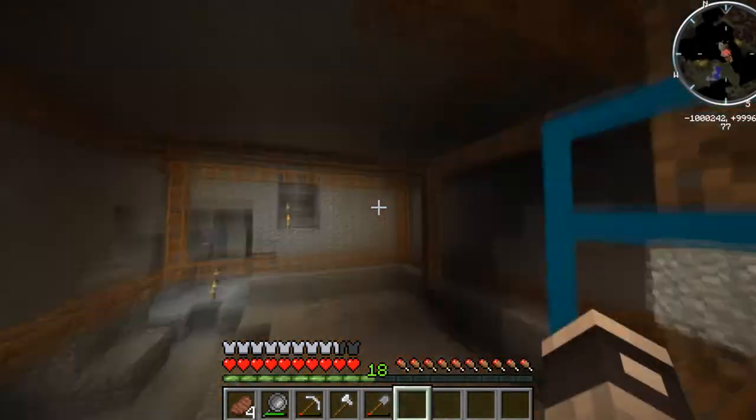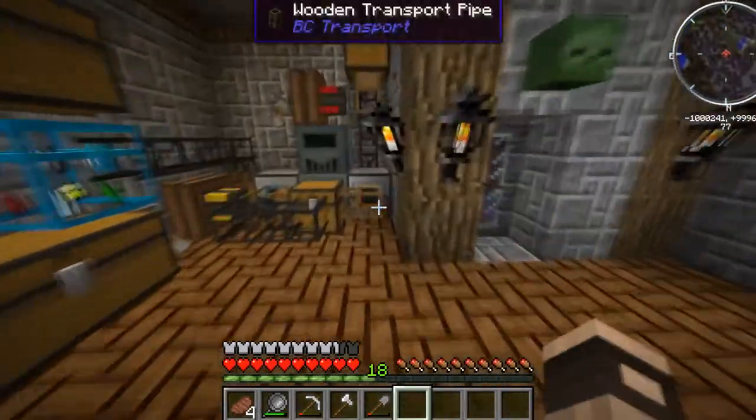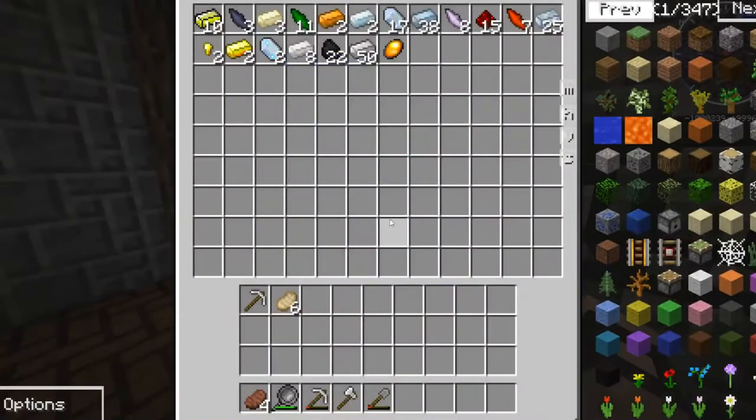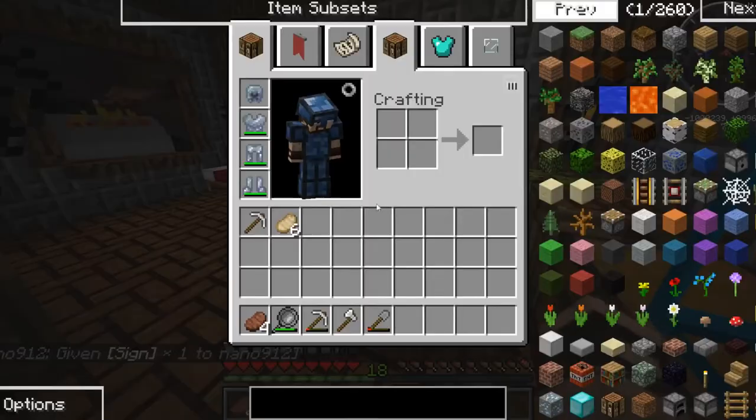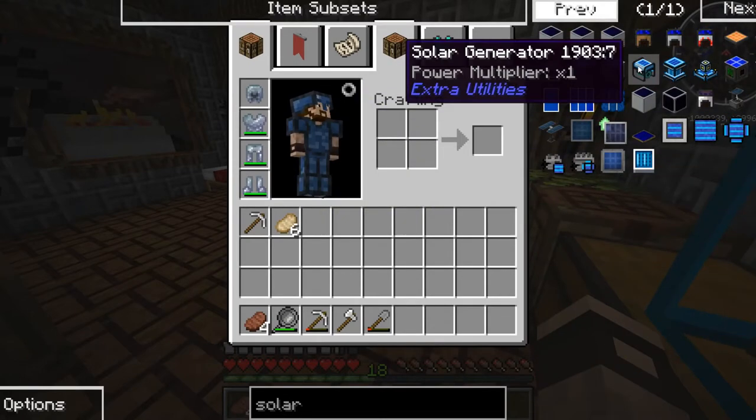It's going to go over the ores in a minute. I don't really know what else to do — we've still got a good seven minutes of runtime to fill up because I want every episode to be over 20 minutes at least. So what do we need for a solar generator? It's a little expensive.